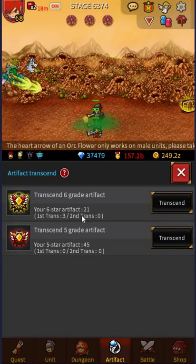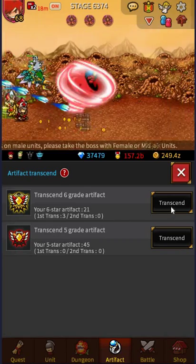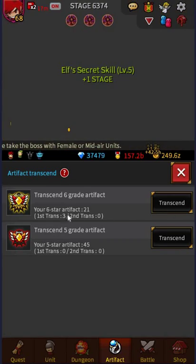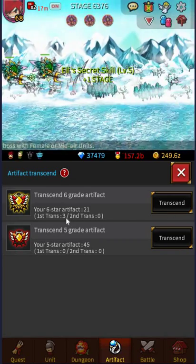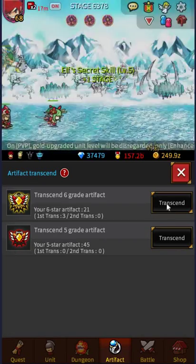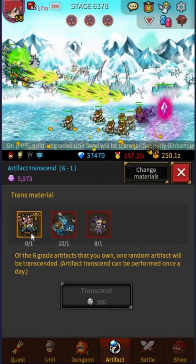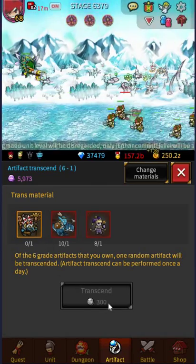You need at least 26 star artifacts. I've got 21 at the moment, and I've unlocked Artifact Transcending for three days and I've transcended three. You can only do one per day and it costs three units, one Evolved, and 300 Honor Coins.